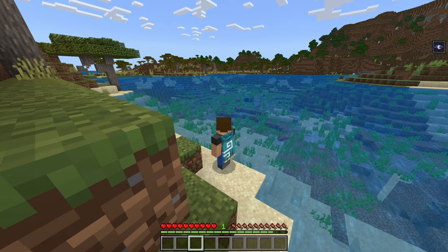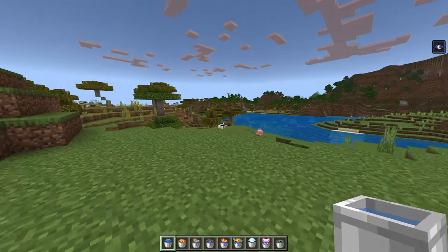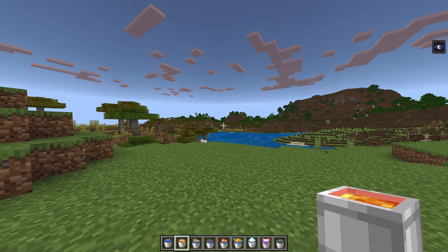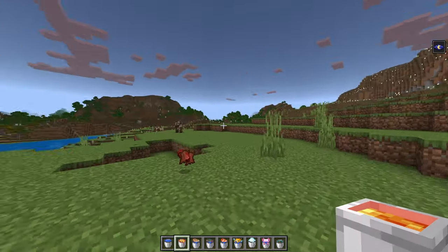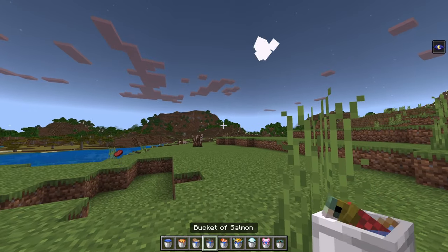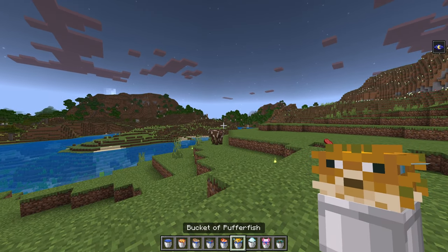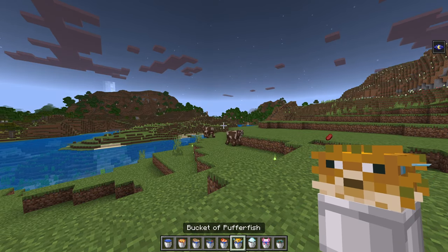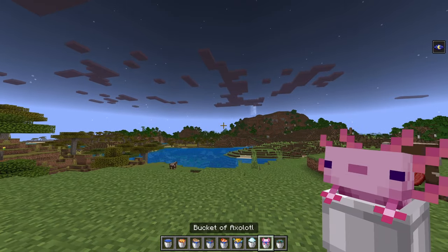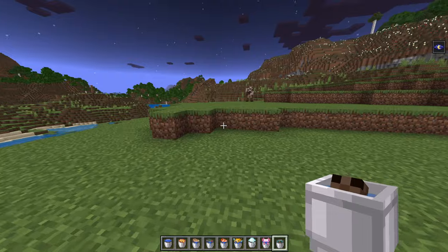I have a variety of different buckets and they are all animated. They look amazing — when I'm running, the water is almost spilling over the edge. The lava does the same thing, it just moves. We have a fish coming out of the bucket, the salmon doing the same thing, Nemo as well, and the puffer fish animation is actually pretty dope — probably my favorite one. We also have the axolotl, which is another favorite, and the little tadpoles.